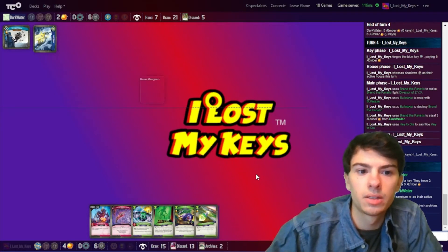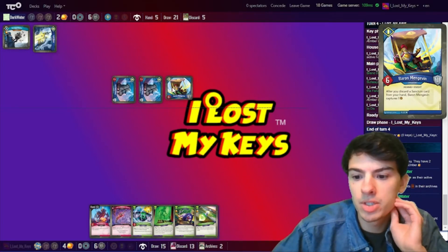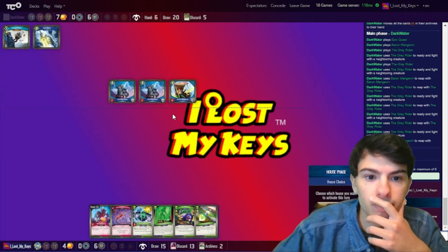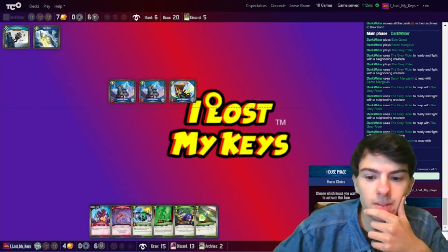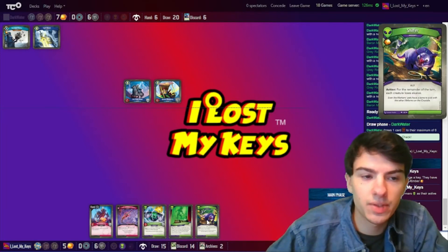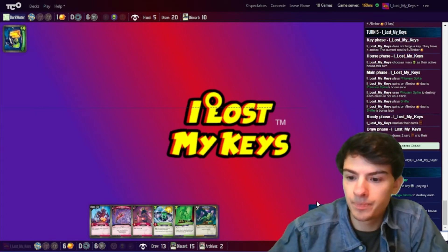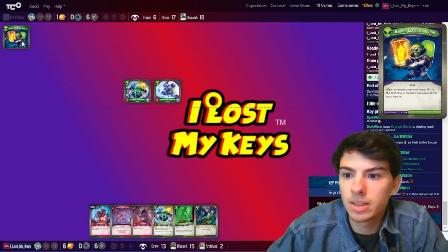Oh, I should have let them forge their key because their Epic Quest could be destroyed. They played Baron Minjavin, the Grey Rider, and another Grey Rider, and they are reaping a lot. Wow, that was a really good turn and they're still going. That turn was insane. I need to play slightly conservative. I'm gonna do Mars. We are going to play Phloxam Spike. I can't play Sample Collection right now, but I could play Sniffer just for the Amber, which I'll do. I'm actually gonna stop here because they're gonna wipe the board.